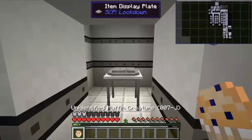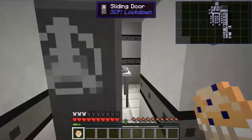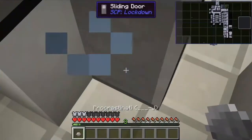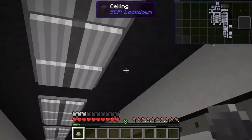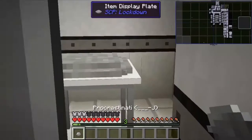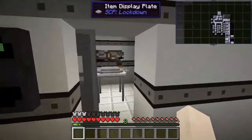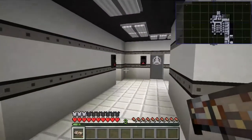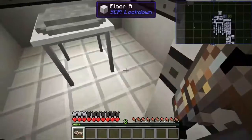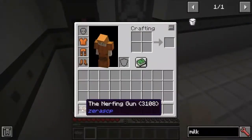Next we have an unidentified muffin creature, SCP-7-J, which is definitely not just a muffin. I'll just do the rest of this later — so that was the procrastination stone. Next we have the nerfing gun, SCP-3108. Whenever shot using one of its instances, if you have any, it will change blocks to dirt and mobs to a zombie.